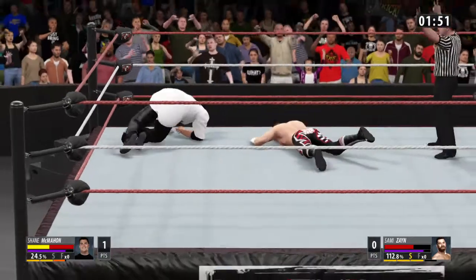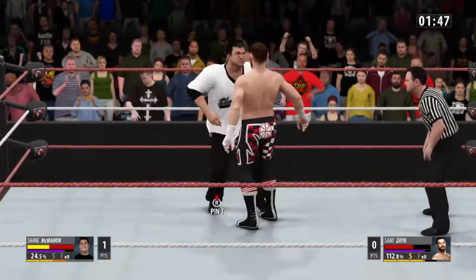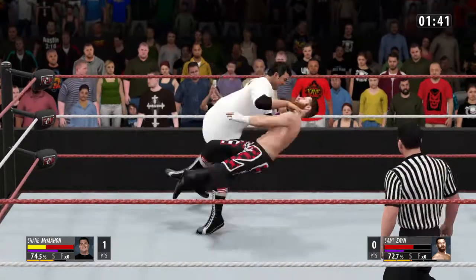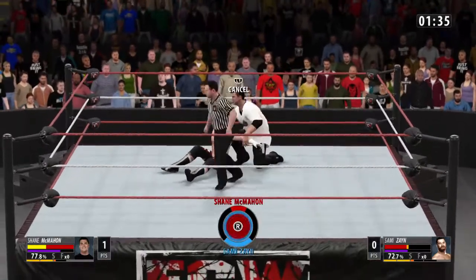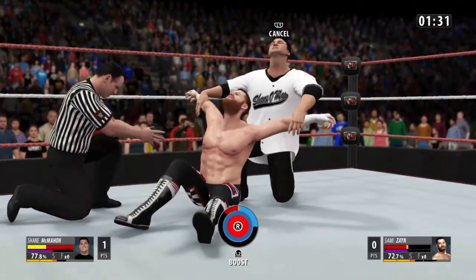Two — I think I gotta turn off the automatic rope break. If you put down the rope break it only works a certain way. Oh, reversed the signature! Here's the new submission system — I have a red bar and Sami Zayn has a blue bar.